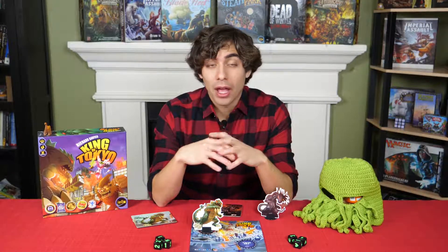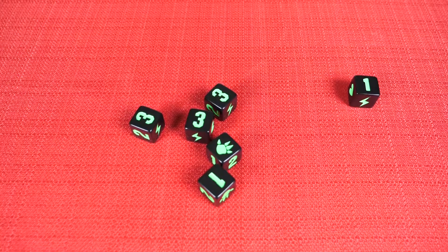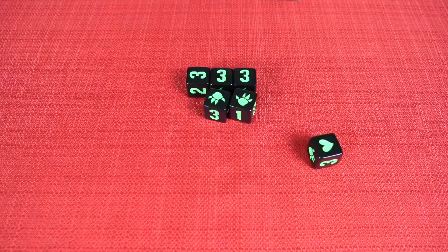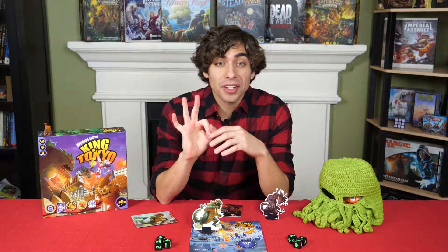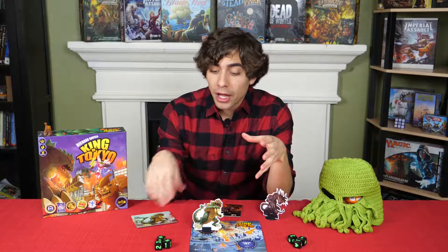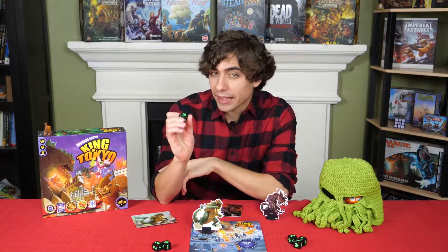On your turn, you'll roll all 6 black dice. You can then choose to reroll any or all of the dice 2 more times. Any dice kept on the first reroll can later be rerolled on the second reroll. After you've rolled your dice 3 times, or chose to end early because you got exactly what you want, the symbols on the dice that you finished with will be the actions that you take that round.